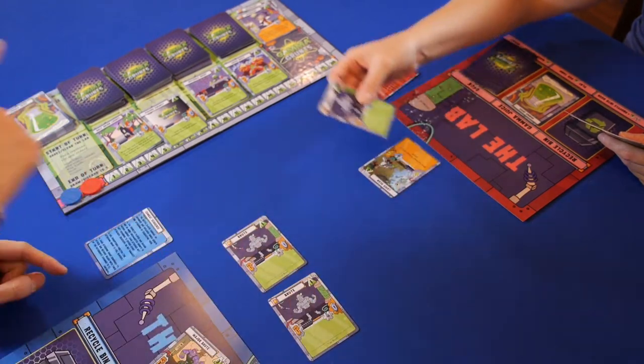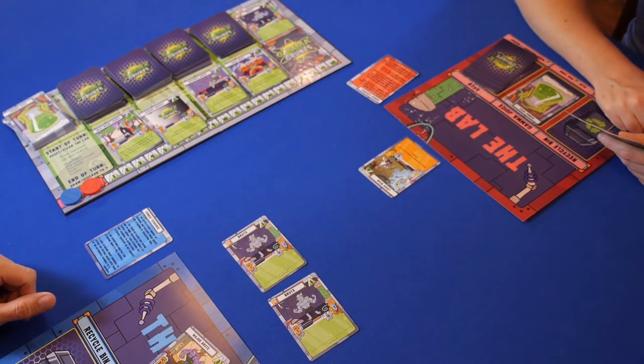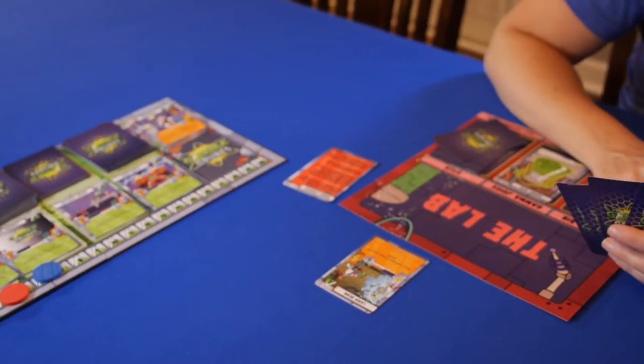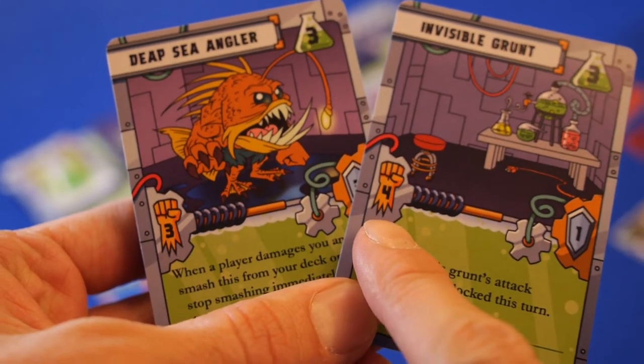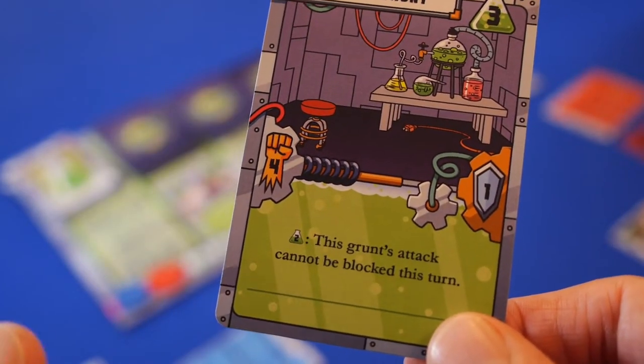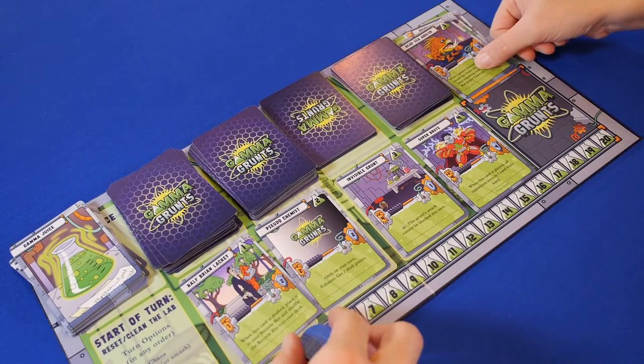If a player can't or determines not to defend, then he must pay the price with the cards from his hand or off the top of his deck. To determine the winner if he does dedicate cards, you compare the attack and defense values, and whoever has the higher number wins. The loser's cards are smashed, and the winner gains infamy.